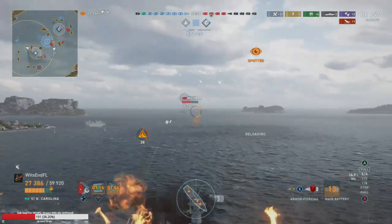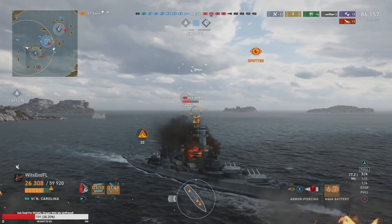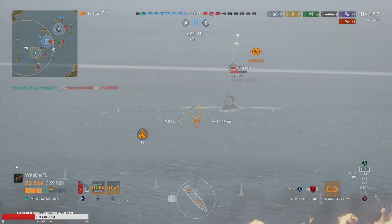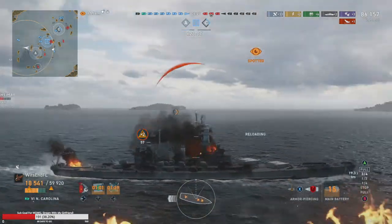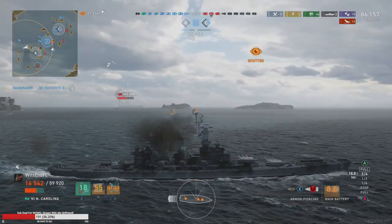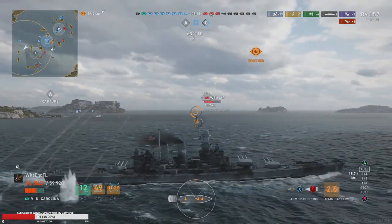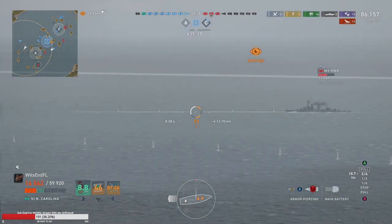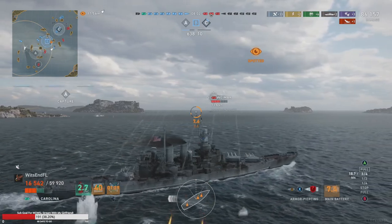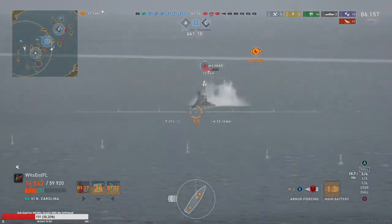We cannot drop spot, so let's turn back in — we want to close the distance, not increase it. We did get overloaded on this side and our teammate decided to kite to the edge of the map without actually doing anything. The Florida is harder and harder to hit because he's agile and we're not — we have floating shells. The only answer is to close the distance.